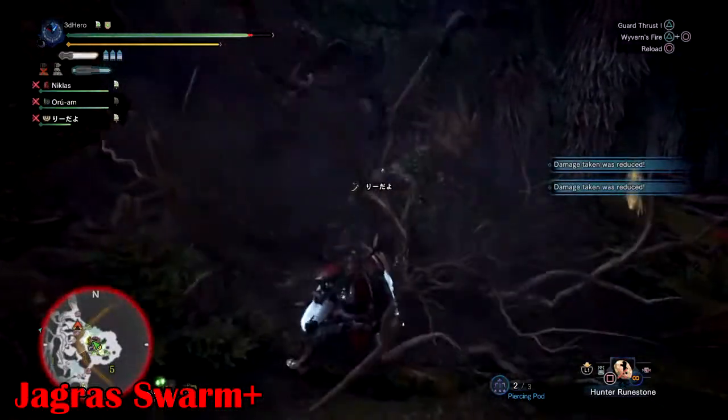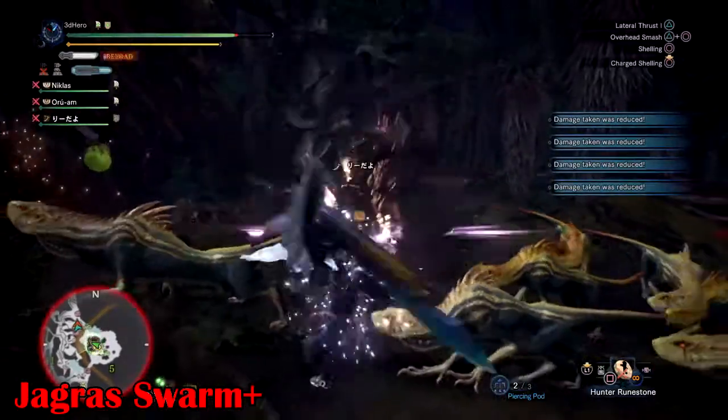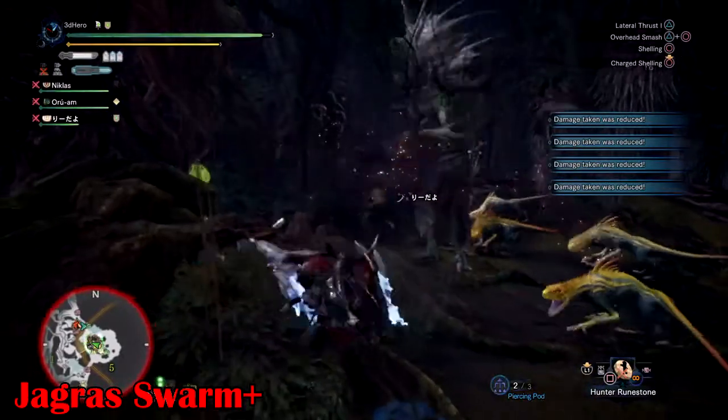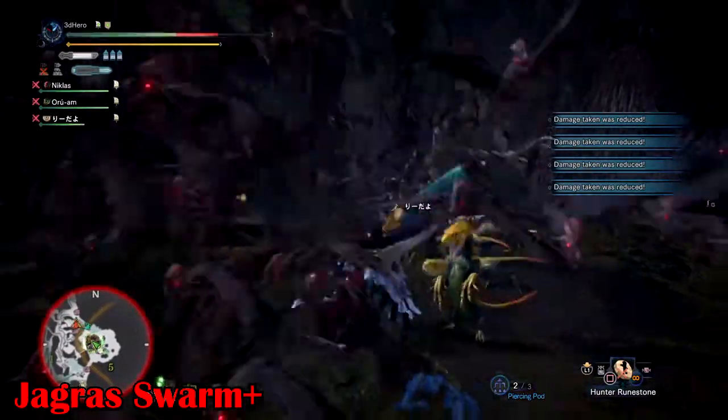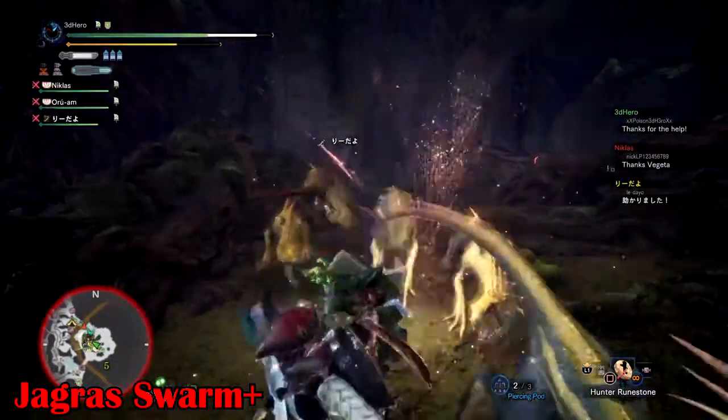Jagras Summon Plus: just like the normal Leshen, Ancient Leshen is also capable of summoning small lizards. The number of Jagras this time is a little bit higher than before and they deal a little bit more damage too. When they spawn, it's best to focus on getting rid of them quickly before you get overrun.